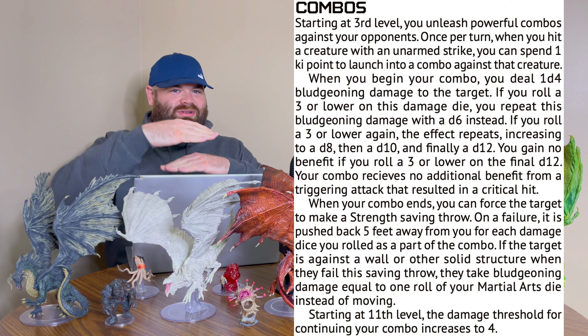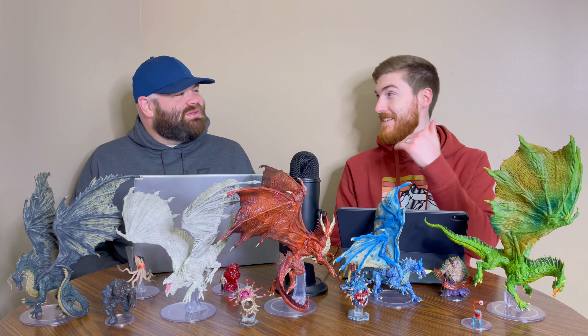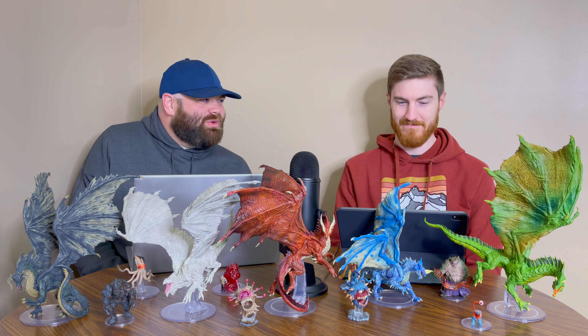If the target is against a wall or solid structure when they fail the saving throw, they take bludgeoning damage equal to 1 roll of your martial arts die instead of moving. Starting at level 11, the damage threshold for continuing the combo increases to 4. Essentially what it's doing is addressing bad luck — if you roll low on your damage die, you get a bigger damage die until you roll at least a decent number. A gradually decreasing chance of getting to keep re-rolling, but you can keep going if you keep rolling low. But if you did roll really low on all of them, you get to the end, which means you can knock them back further or they can hit a wall. There's a cool little either-way payoff thing going on. That's one ability.